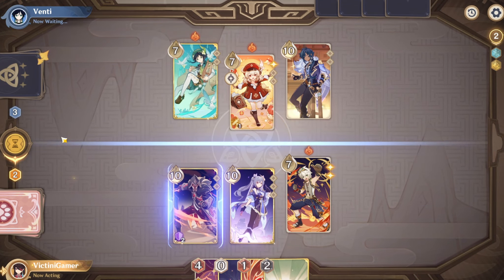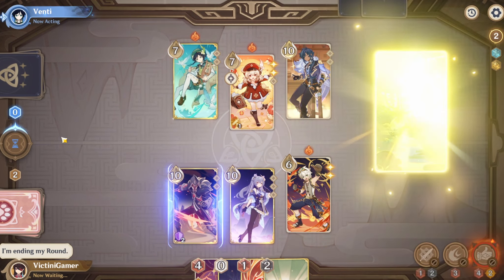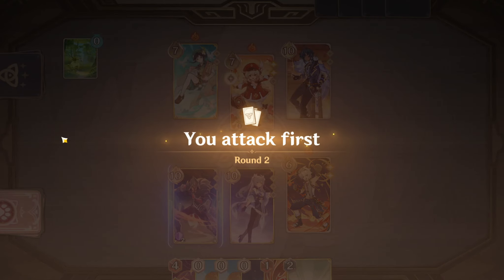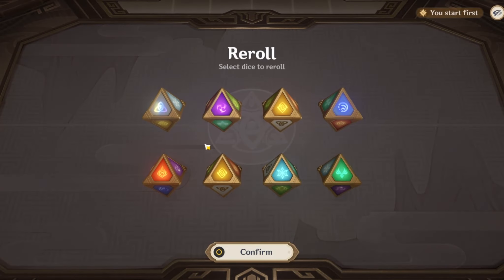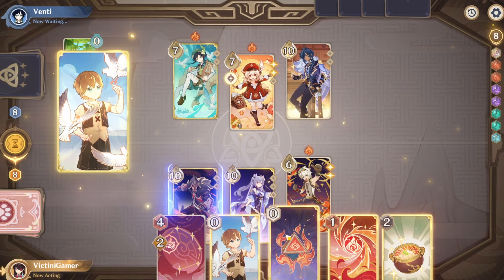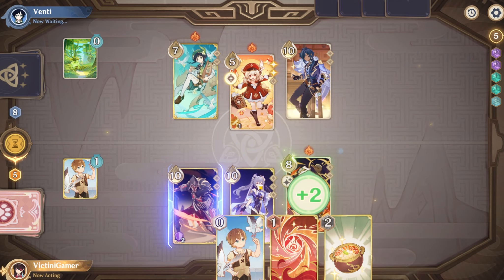I'm just gonna end my turn here. It doesn't matter what Klee does, because I'm just gonna be popping Bennett's burst and then healing myself. Let's see what Klee does — a normal attack? Alright, I'm pretty sure that is it for her. I guess I'll take the Timmy. It depends on what I get on this roll — hopefully it's a bunch of Pyro dice. That's one — I will re-roll for these. I need at least two Pyros. I can just use the free Pyro that they give me right here. I'll be using this card, and I'm gonna be switching to Kuching next turn.